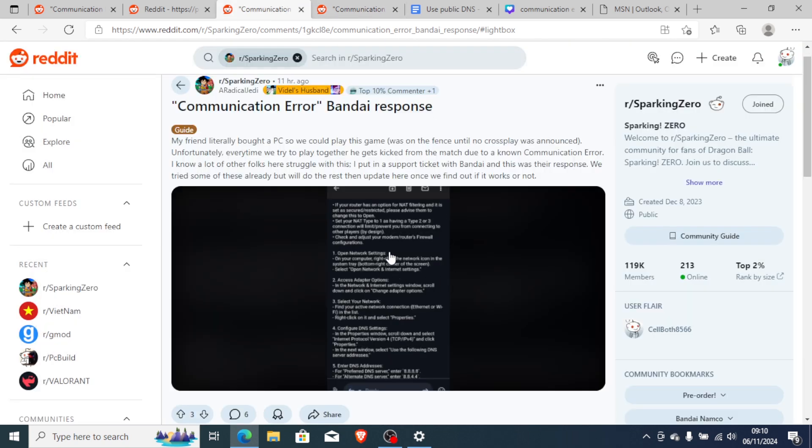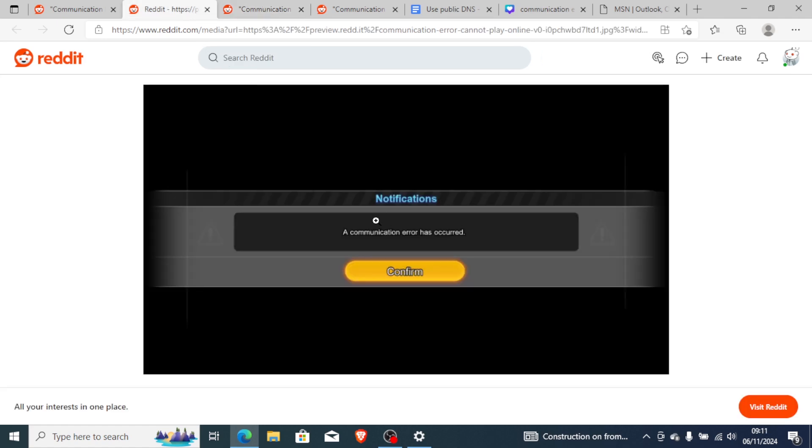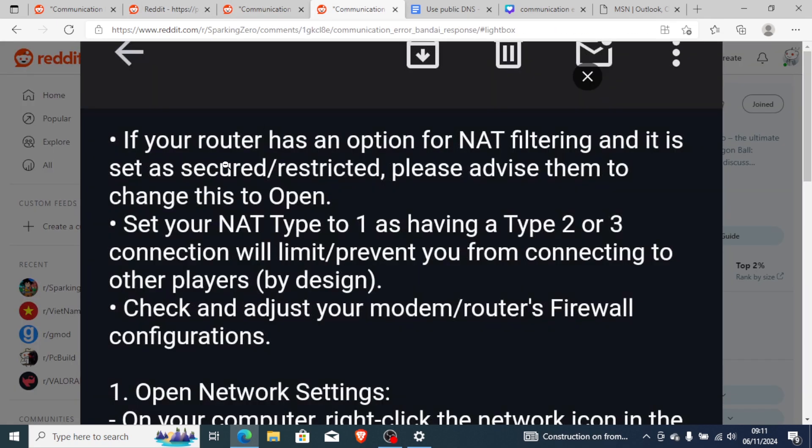Someone contacted Bandai and they provided a list of guidelines to follow. One guideline is to configure your DNS settings, which I've already shown. If your router has an option for NAT filtering and it is set as secured or restricted, please change this to open. Set your NAT type to 1, as having type 2 or 3 will limit or prevent you from connecting to other players.